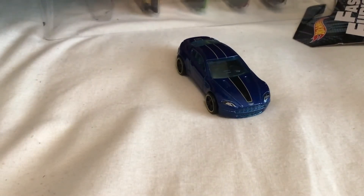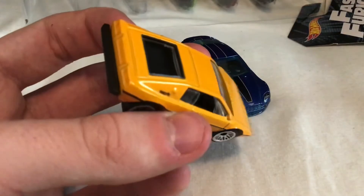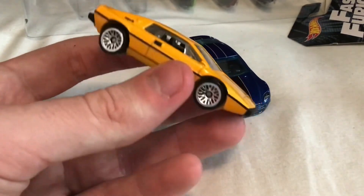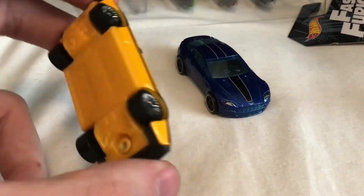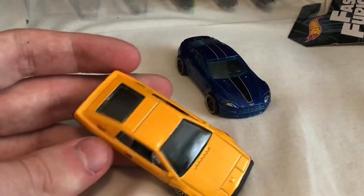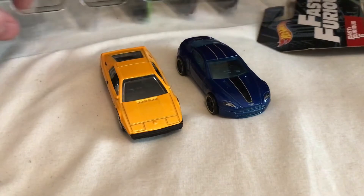Next is the Lotus Esprit S1 in yellow. I have a very similar yellow one already — once I find my main box of cars I'll compare them. It's a very nice casting with a 2014 casting date. I'm a little mixed on how the yellow base mixes with the yellow body — I might have preferred a black base — but overall a very nice car.